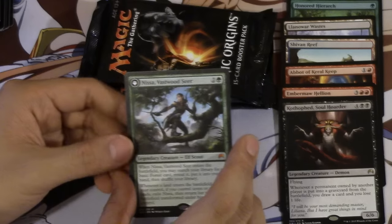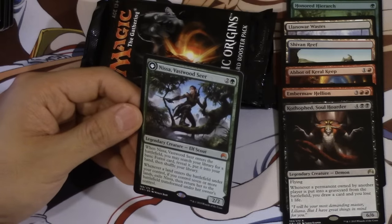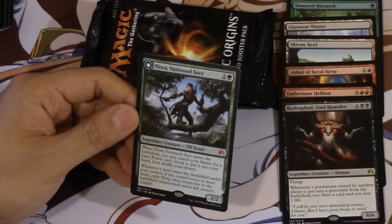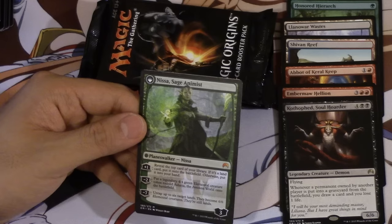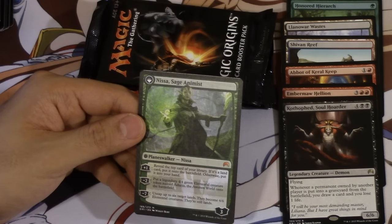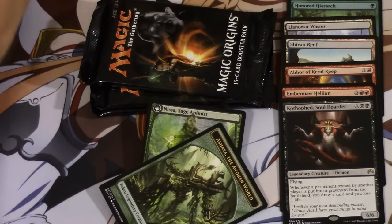Nissa! The most expensive planeswalker. Let's take a look at this card. Princess Nissa comes home — the most expensive card in this set we pulled. Maybe we should give it away. Vaskwood Seer — two and a green. Whenever she comes into play you may search your library for a basic forest card, reveal it and put it into your hand, then shuffle your library. Whenever a land enters the battlefield under your control, if you control 7 or more lands, you exile it and she becomes a big baddie. Reveal the top card of your library — if it's a land, put it onto the battlefield, otherwise put it into your hand, so it is card draw plus explore. Minus two: put a legendary 4/4 green elemental token named Asha the Awoken onto the battlefield. We actually have the Asha token — it's right here, it is beautiful. I'm pretty happy.